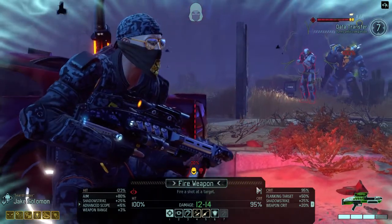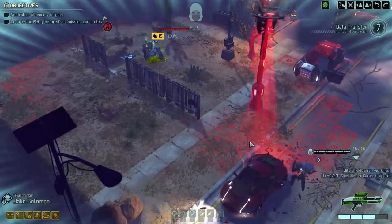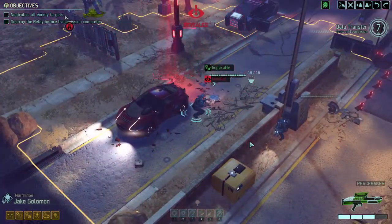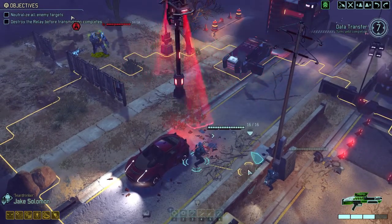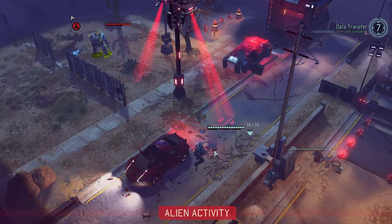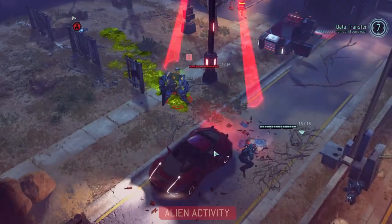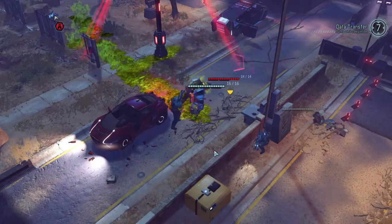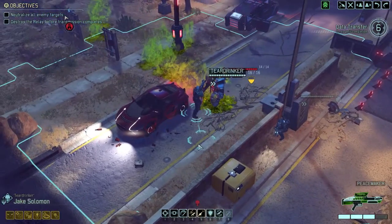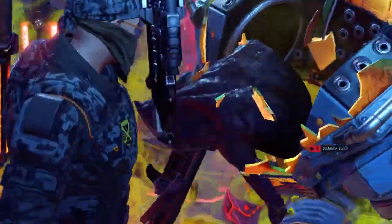We have a decent chance of a crit here, so I'd say we don't need to use Rapid Fire. The shell is hopefully far enough away. I could fall back — actually, I'm fine here. Now we take the Rapid Fire and take it out.